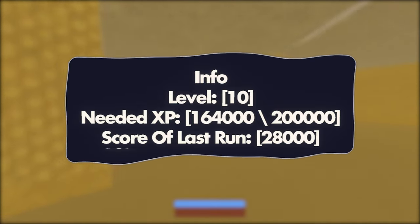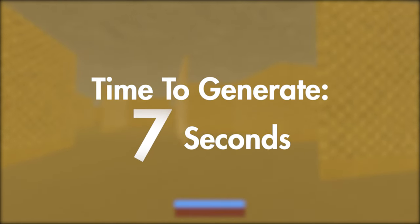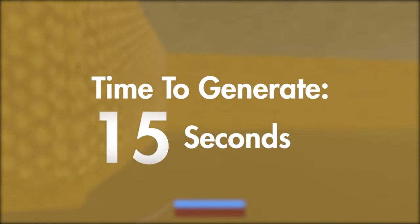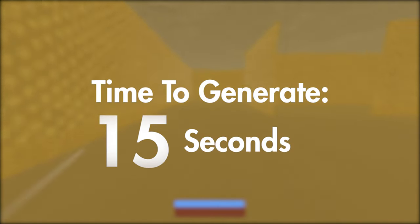Something to note with the scoring system is that the points attributed to your time won't go down until it's been 10 minutes. I actually ended up changing the generation system to favor ink, so it's a bit slower right now, but saves more ink in the long term, as well as allows for some more open spaces, which can usually be seen in the back rooms.